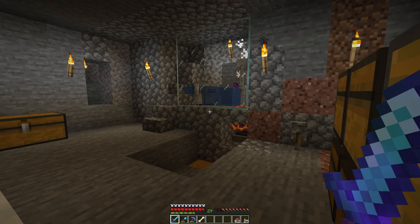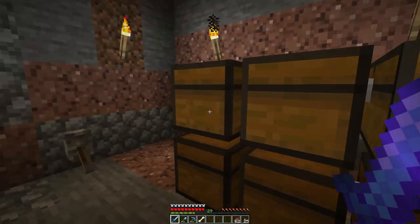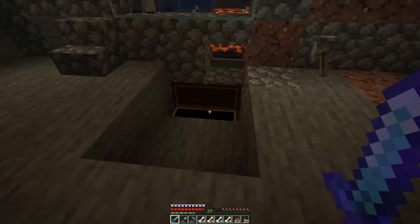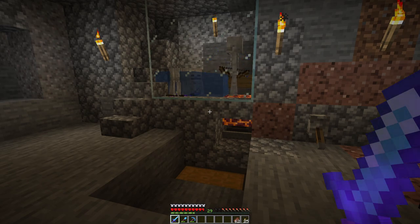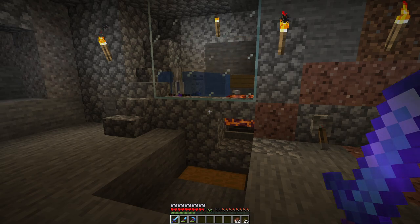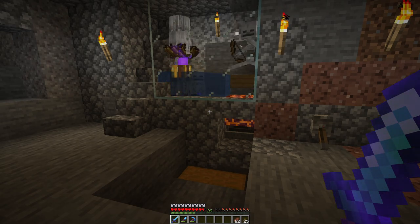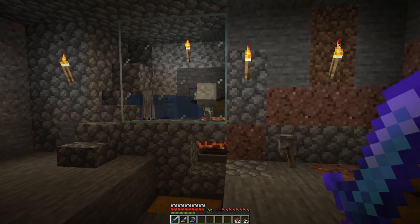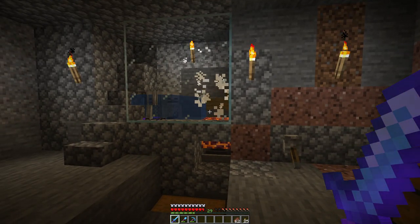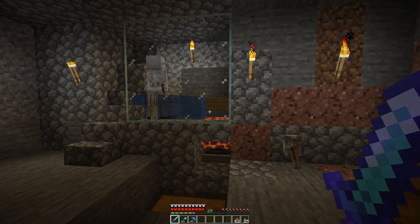We're back here at the spawner and as you can see things have happened. We've got a nice little room here now with some storage, and we've got a nice amount of drops coming from the farm. All of those drops have come relatively quickly — I haven't been AFK-ing all that much. But I'm going to be altering this design for a couple of reasons. First, these skeletons can sometimes take a long time to die, and I don't think they are getting the proper fall damage.